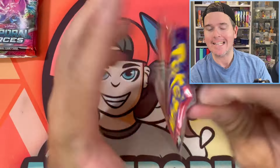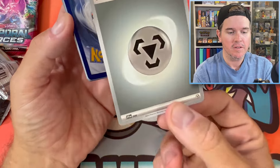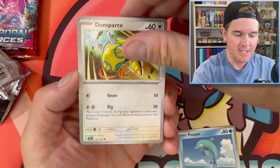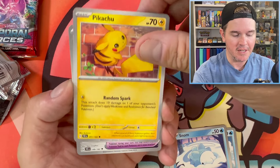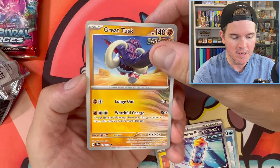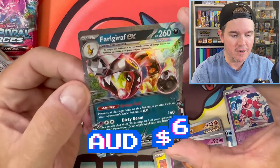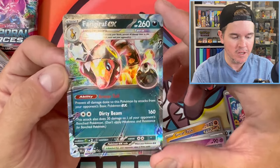First pack of Temporal Forces! We got Finizen, Dunsparce, Snom, that awesome Pikachu artwork we saw in the Japanese sets recently, Future Booster, Great Tusk — apparently there are two of these and this is not the useful one, it's the other one. Delcaddy, Girafferig, Mr. Mime, Frigarath EX — Terrestrialized form right there. A Psychic Pokémon turning itself dark type.